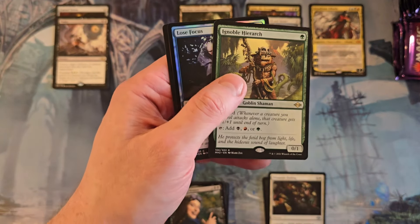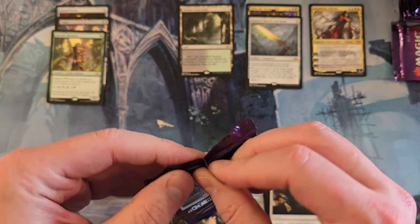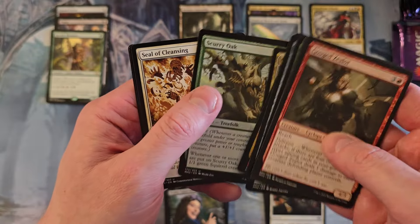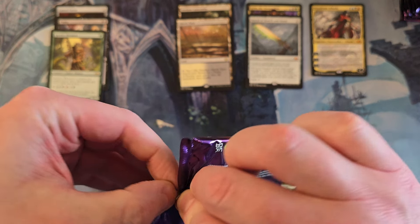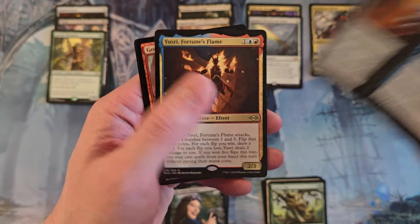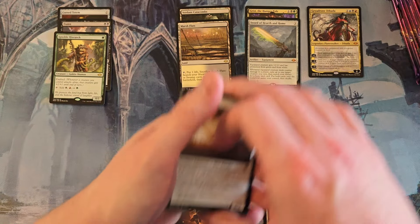Braids, Ignoble Hierarch - at least that's a little something. Marsh Flats - all right, fetch land number two, which means probably an Arid Mesa next. I may find myself having to actually buy some Misty Rainforest. Usury. Goblin Shaman in foil. We're down to the last 12 packs. Wow, that was a rough row - the first row wasn't great and the second row was rough.